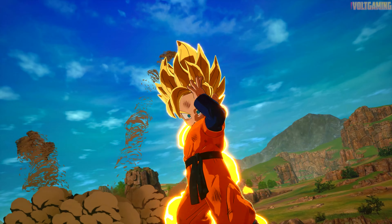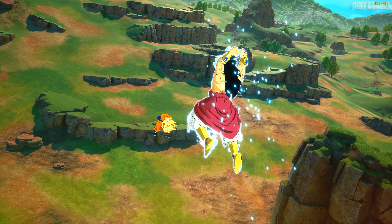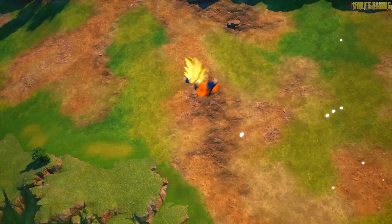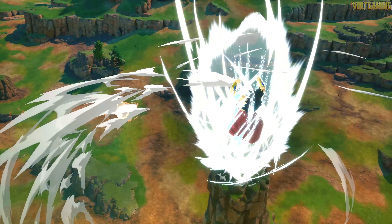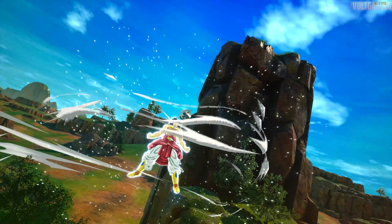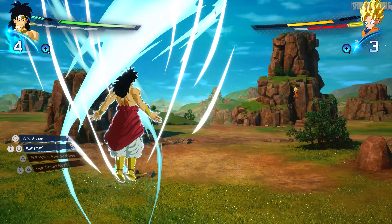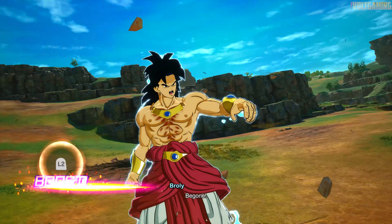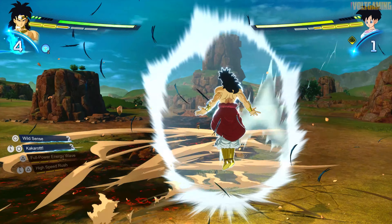I'll just dodge all that — I'm gonna hit him with a high speed rush because look at how cool this looks! There you go, get out of here Goten, just let me land this on you man. Goten is really fighting back here. All right, that's it buddy — now we just need to let him land. I'm sorry Goten — we blitzed that! Hit him with high power energy wave and there he goes.